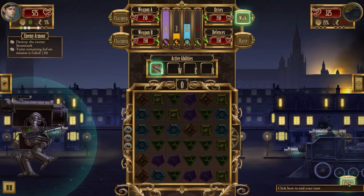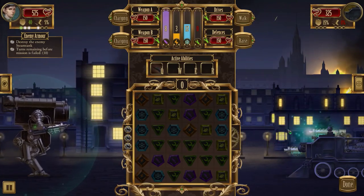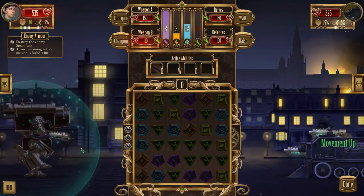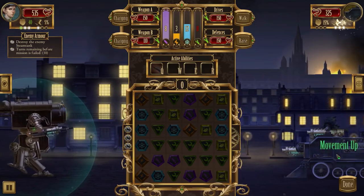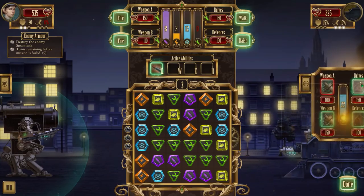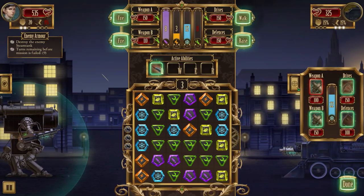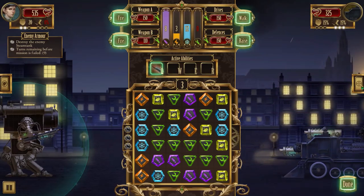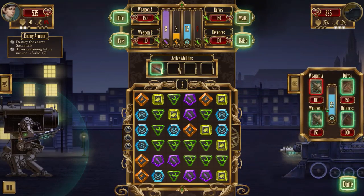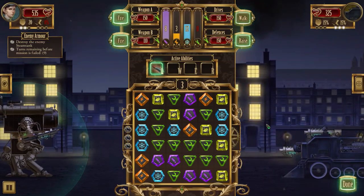We end our turn and see what the enemy does. He can attack on the first turn unlike us, it seems. He's put up movement twice - no shields, just straight-up dodging. Interesting. Should we go after his drives? He's a little dodgy right now but as long as we land a hit it'll be full damage since his defenses aren't very high. Since his evasion is up though, I'm a little worried about it.